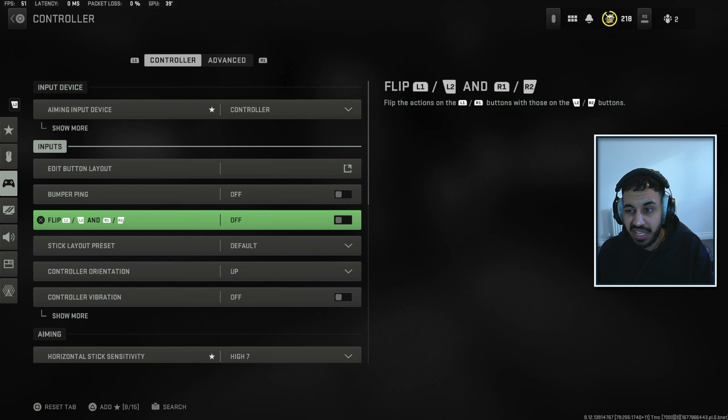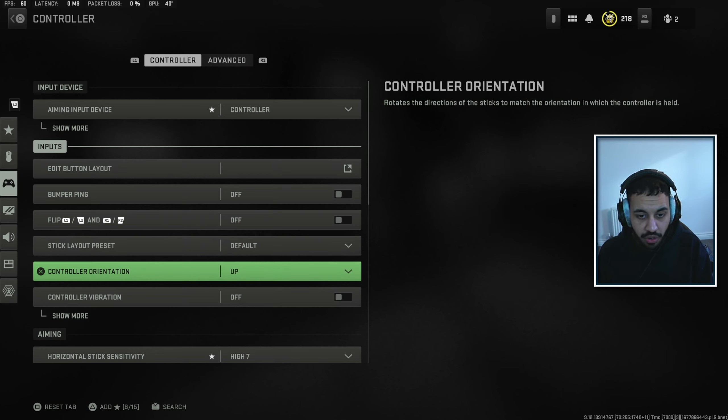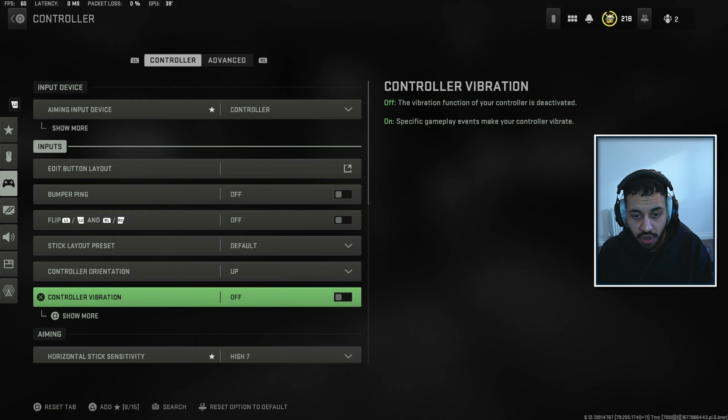Flipped is useful for your aim as well, especially if you want to get shots off quicker. If you use the bumpers instead of the triggers, you get a quicker response time in the game, but personally I still like using the triggers — it just feels better. For stick layout, leave that as default. Controller orientation should be up by default, and vibration should definitely be off.